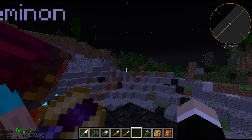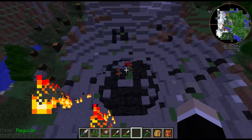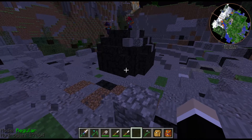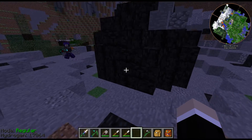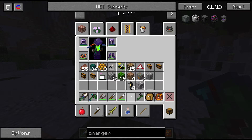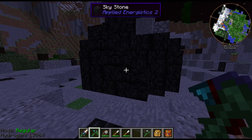The first thing you need to know is that this is an Applied Energistics 2 meteor. The meteor spawns in the world as you explore. It's made of a very hard material, so you need a good pickaxe to mine it.